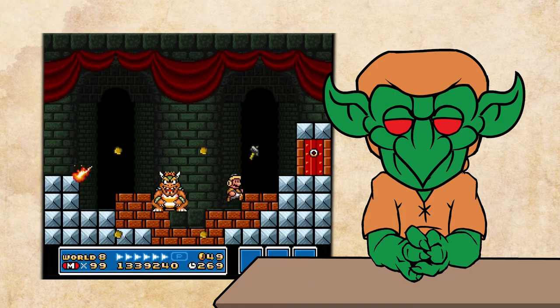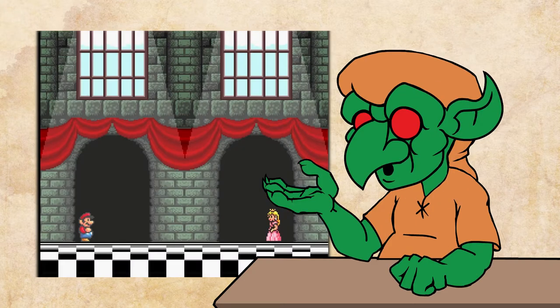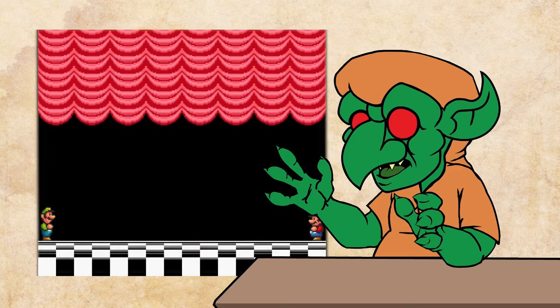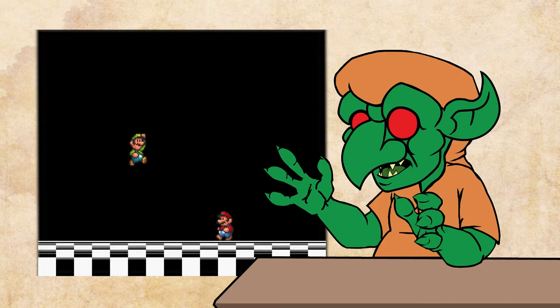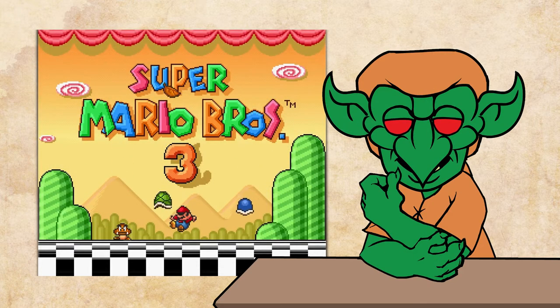Mario is the face of a revolution against an oppressive turtle dragon dictator. His primary goal is to rescue the princess, but he also has to keep her entertained in times of peace. Nothing pleases his muse more than watching the plumber reenact the thrilling exploits of his adventures in the Mushroom Kingdom. Raise the curtain!